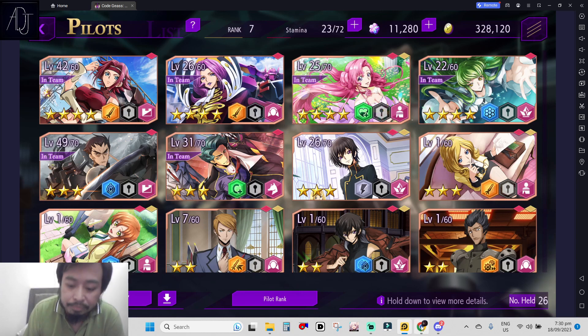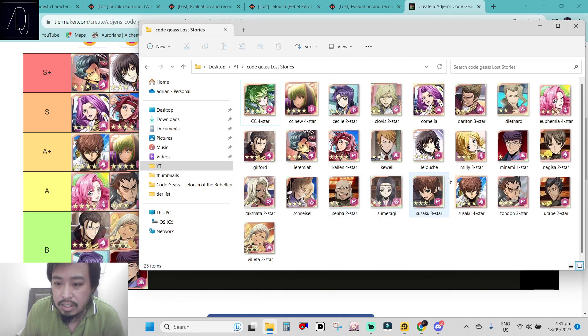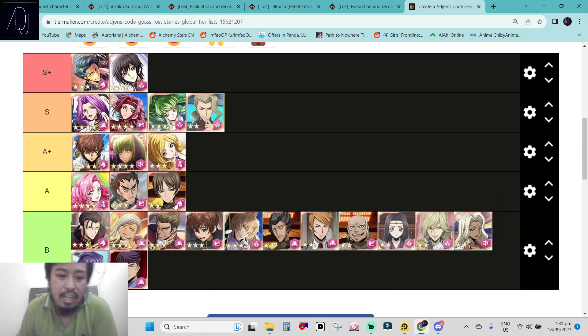In the A tier category we have Euphemia, a really powerful healer, but in the early game you don't really need a healer since enemies are pretty weak. With the redeployment strategy shenanigans you don't need a healer much, which is why she's rated only A tier despite being a powerful healer. Then we have Todo, a really good tank, and you also get the Burai Custom when you summon him. We also have Nagisa, a knightmare type related to DP cost or redeployment.